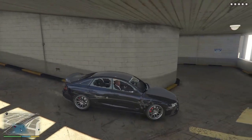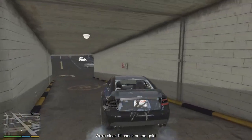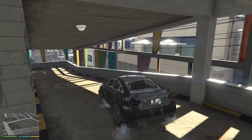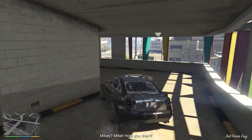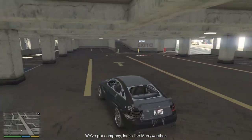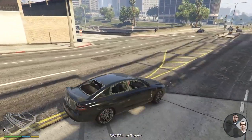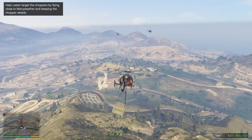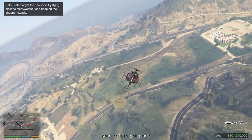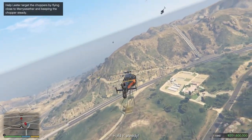After the wanted level is cleared, the scene switches to Trevor, who is piloting his helicopter. We're clear. I'll check on the gold. Trevor? Lester? Come in. Mikey! Mike, how you doing? I think we're in the clear. We got company! Looks like Meriwether. We got to drop altitude now! Keep it still! I'm going for it! However, Meriwether Security appears in helicopters, and Lester must destroy them.